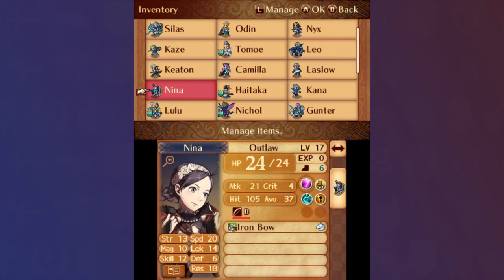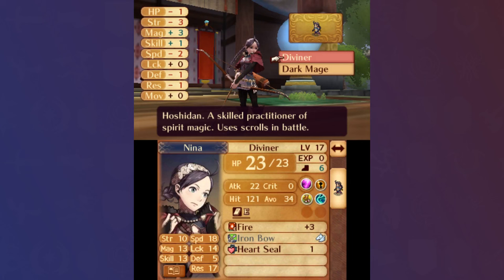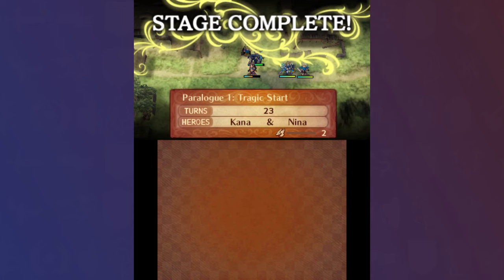I completed both the Kanna and Nina paralogues after Chapter 15. This gave me plenty of time to have them reach their S support in time for the late game, but since there's a lot of reclassing that needs to be done to actually learn the necessary skills, I made sure to have a lot of paralogues available to speed up the process. Starting with the Mozu paralogue, I immediately reclassed the level 17 Nina to Diviner, fighting most of the Faceless herself to build weapon rank, learning Magic +2 along the way.